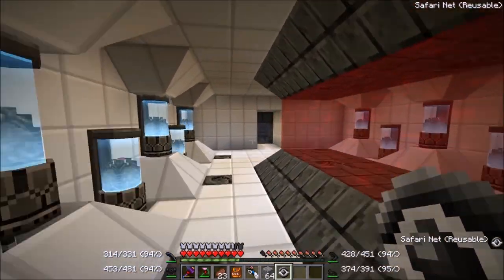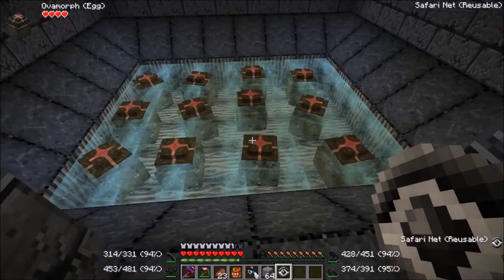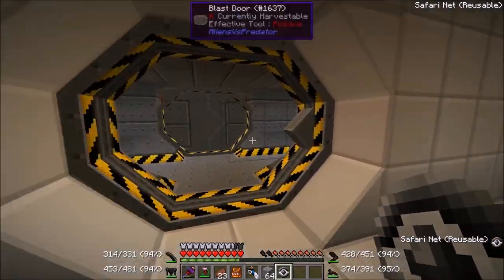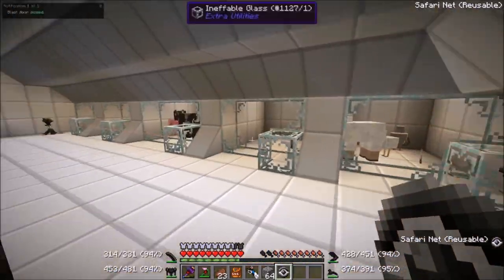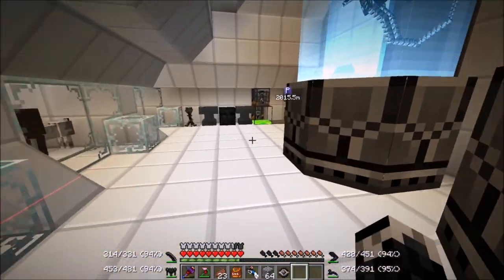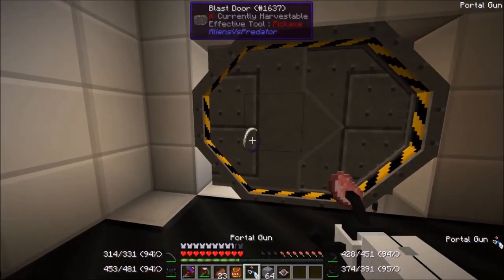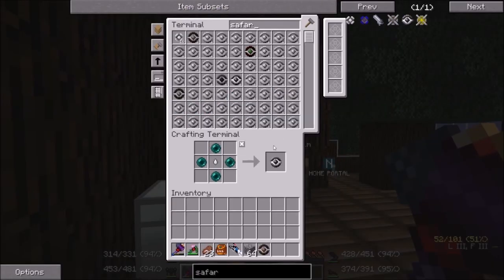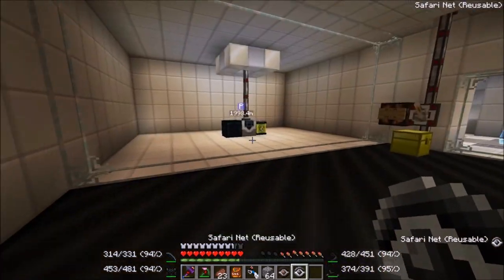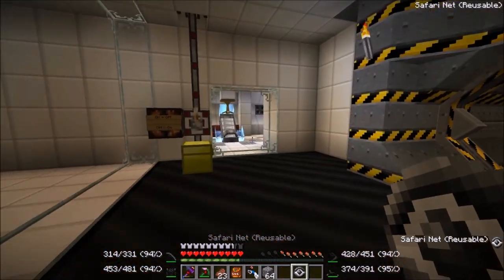I just love this room, by the way, guys. It's just... I love it so much. It's so cute. Four, eight, twelve — twelve eggs, just like you get from the shop. Okie dokie, Mr. Villager, I will take you. Thank you. And we will clone you. I need more safari nets. Actually, we only need one copy of this villager. Let's chuck you in there, wait for you to turn on, get the villager, then place him in the goo.